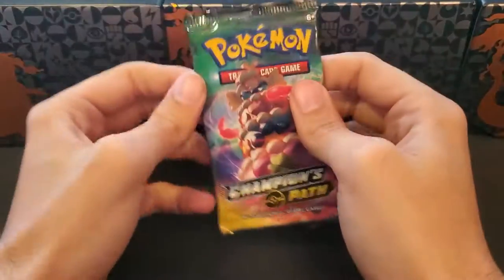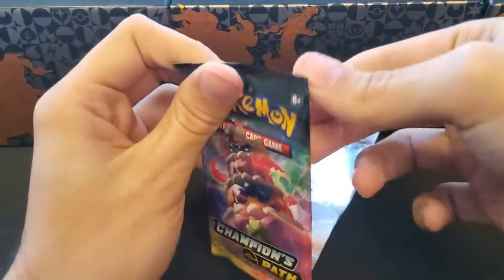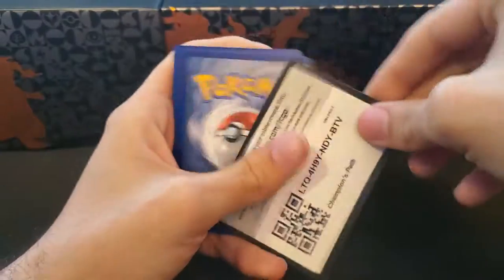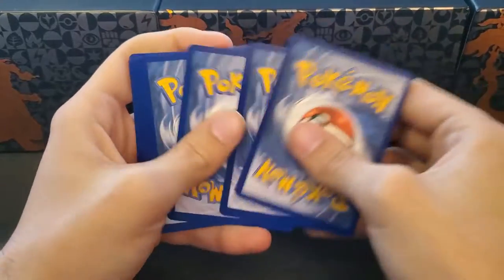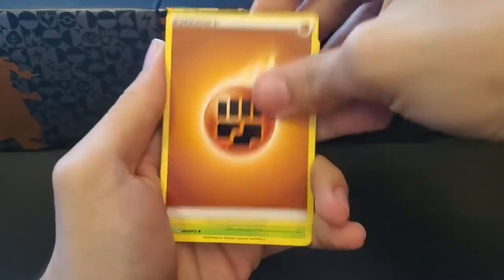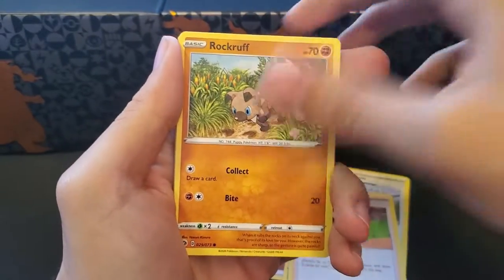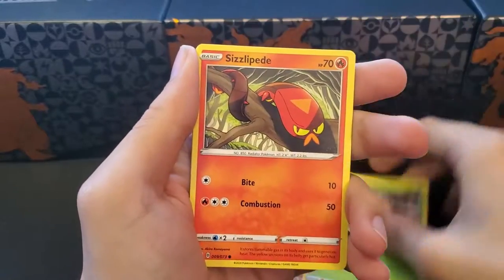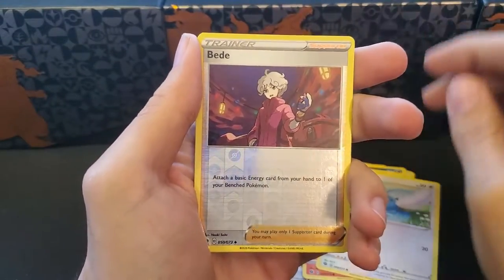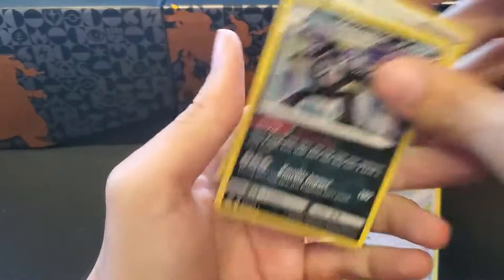Last pack of the video — can we get some last pack magic going? Final code card — of course we're guessing Fire... it's Fighting. We get Beedrill, Turfield, Milo, Rockruff, Zigzagoon, Weedle, Sizzle Peed, Swablu, a Reverse Peed, and another Galarian Obstagoon.